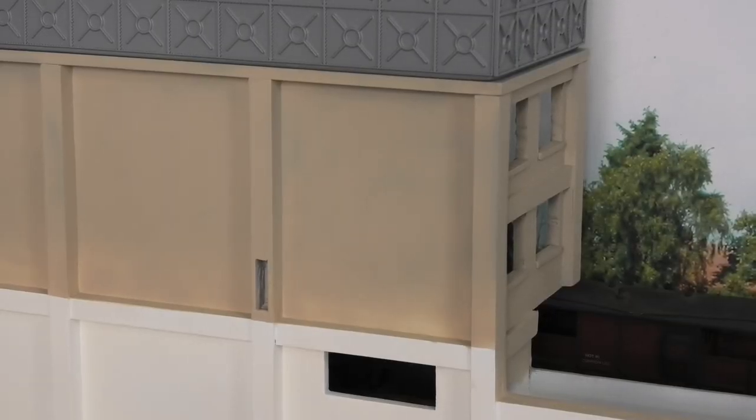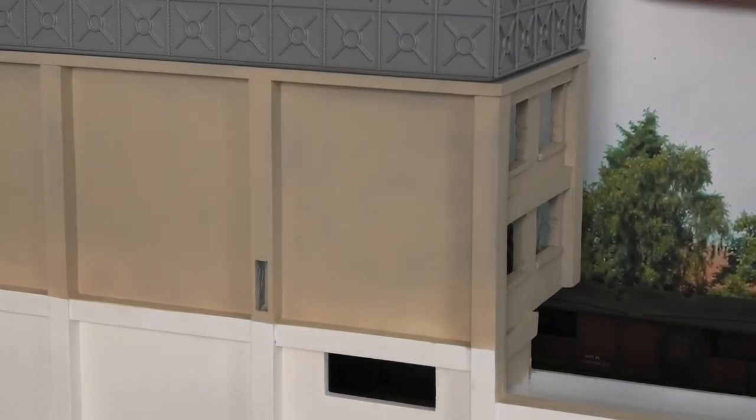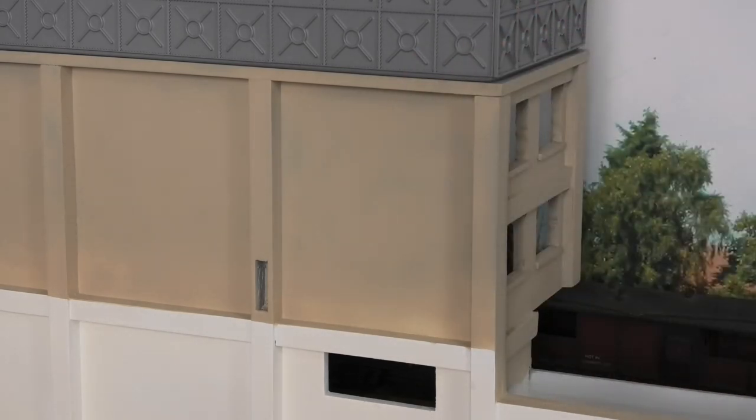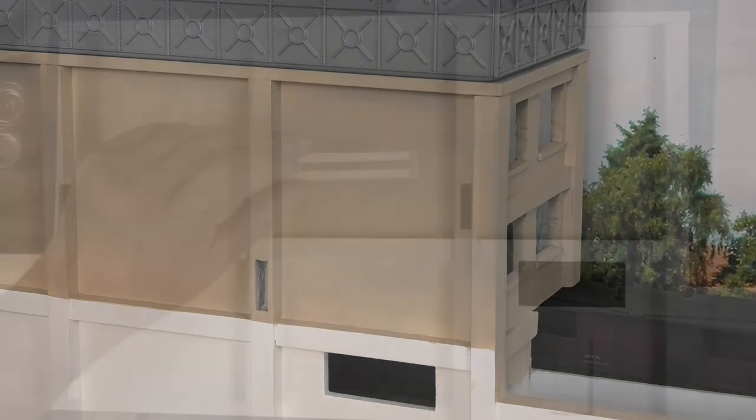I'm just going to quickly insert a photograph here to show the colours and textures on the brickwork of the water tank part of the building. Because this part will be at a standoff distance, you're not going to be looking at super close detail. You won't be able to see it because of the shed roof, but it's going to be painted and I'm going to attempt to make some brickwork patterns on it. I've made a stencil out of a bit of styrene and we're going to practice putting some brick effect on the wall.